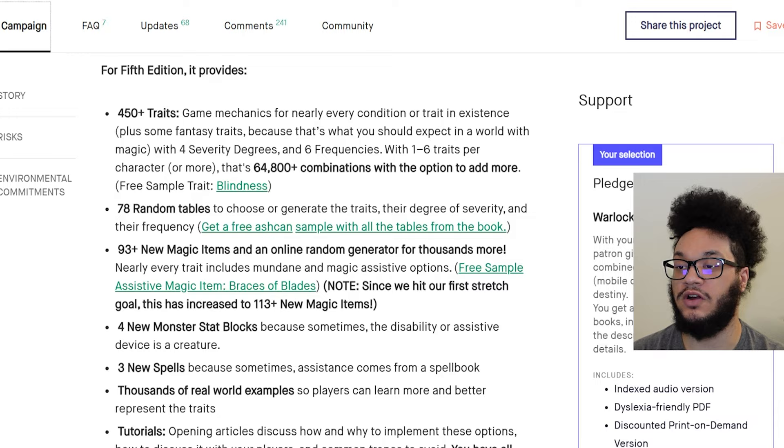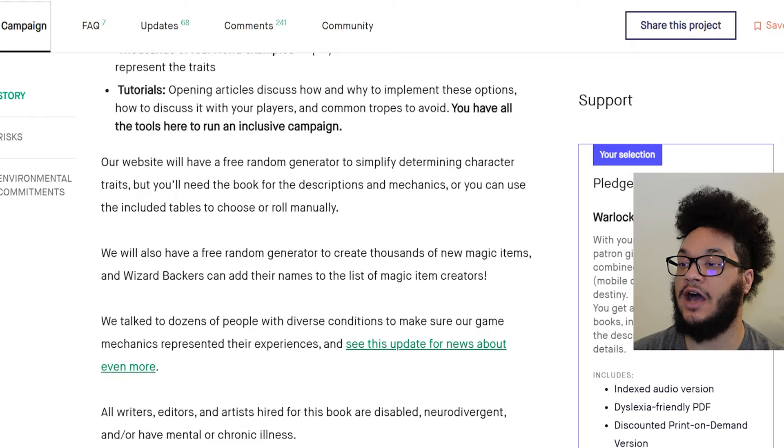It's a free sample trait: blindness. There are 78 random tables to choose or generate the traits, their degree of severity, and their frequency. Get a free ashcan sample with all tables from the book. There are 93-plus new magic items and an online random generator for thousands more. Nearly every trait includes mundane and magic assistive options — get a free example of assistive magic items, braces of blades. Since we hit our first stretch goal, this has increased to 113-plus new magic items. There are 4 new monster stat blocks, because sometimes the disability or assistive device is a creature, 3 new spells because sometimes assistance comes from a spell book, and thousands of real-world examples so players can learn more and better represent the traits, plus tutorials.